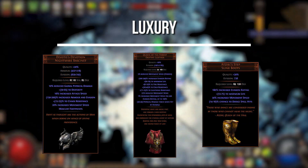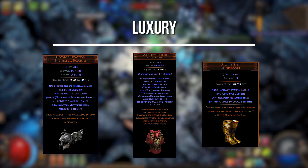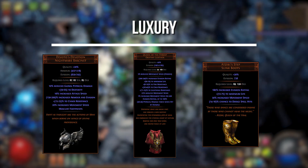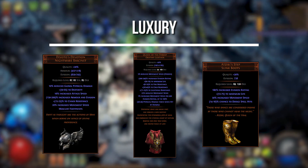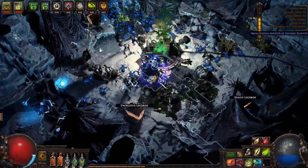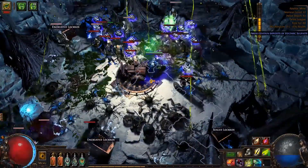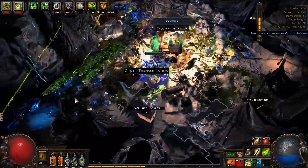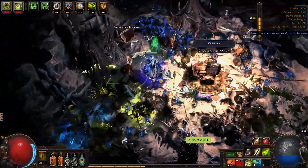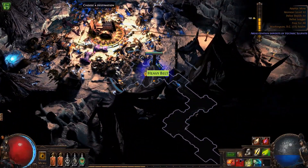Luxury: in his original build, Tarky uses Devoto's Devotion, Queen of the Forest, and Atziri's Step. I think all of these are valuable if not unnecessary additions. Devoto's and Queen of the Forest will of course make you extremely fast, and Atziri's Step is a fantastic boost in survivability with the added spell dodge. One more thing I should touch on is your flasks. You can really run whatever you want here, but be sure you have Bleed, Freeze, and Curse Removal, especially if you're playing hardcore. Additionally, if you're using Queen of the Forest, make sure you're using both a Stibnite Flask and Jade Flask for the extra movement speed.